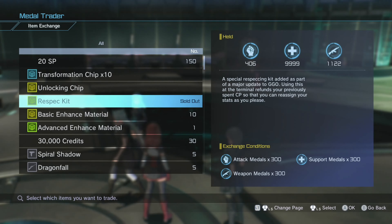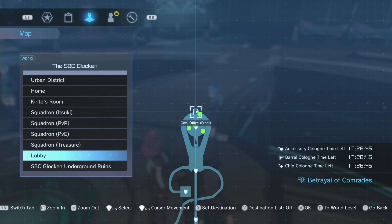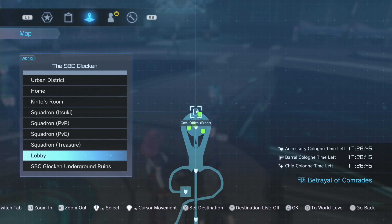You can get three each playthrough. So let's say you use all three of your respec kits and you're like, crap, I made a bad build and I need to redo it. You're going to have to play through the game again until you get to the SBC Flügel, and once you beat the boss and it asks if you want to rewind time, you do that, then come back to the metal trader to get your respec kits. She's in the lobby, just a couple locations down from the urban district.